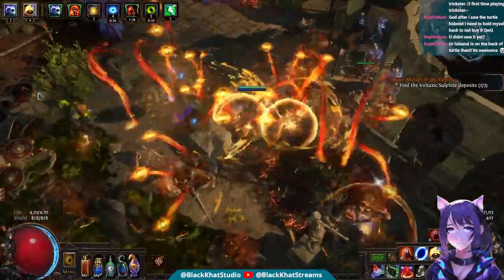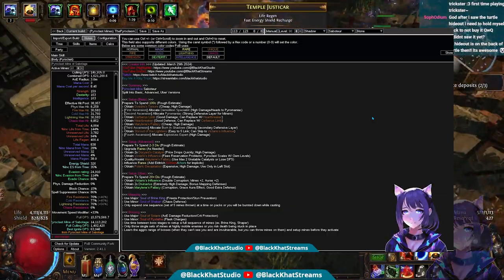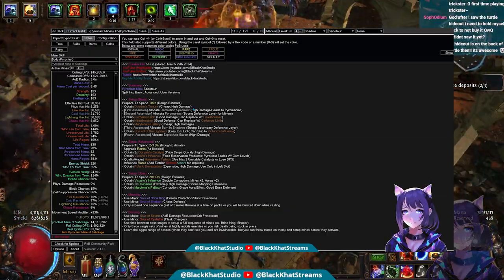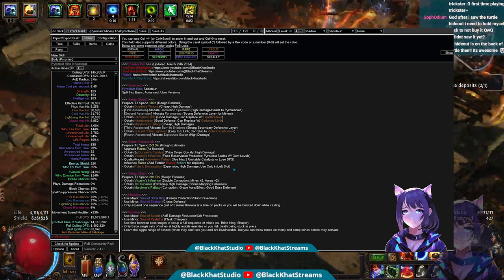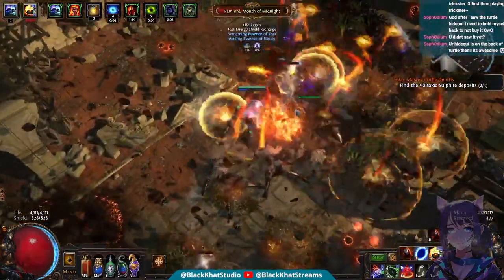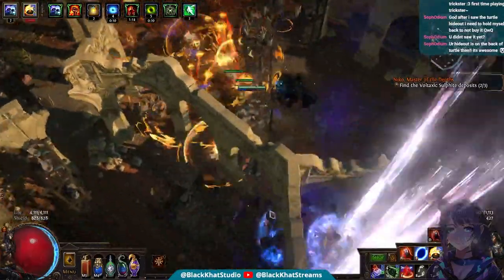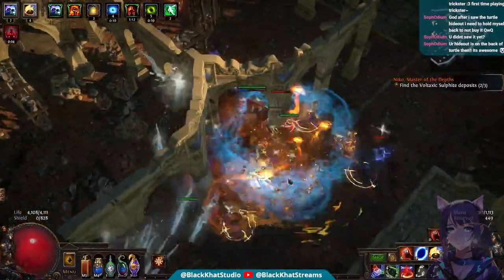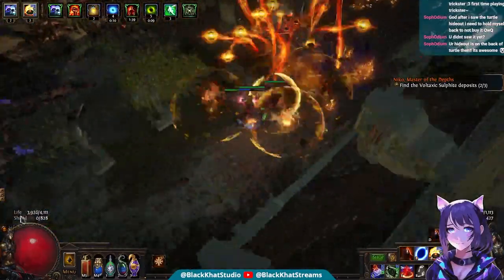Our Polaric Devastation has stayed the same, and the same with our other rings. All of the information you need is in the notes section — I have a setup guide for basic, advanced, and Uber sets as well as their rough pricing, plus information on how to best map and boss with this build. The advice might seem obvious to some, but to others it's not.